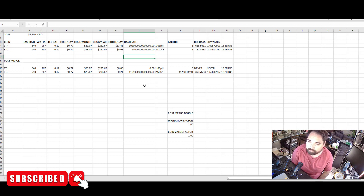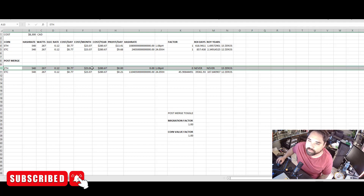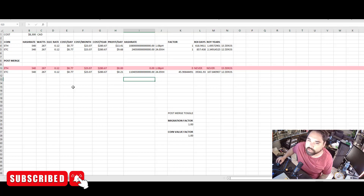Let's say the merge occurs. The hash rate, watts, and electricity rate stay the same on this hardware. Profitability on Ethereum becomes zero — so you'll never ROI on ETH mining. That's a moot point. You're going to have to mine Ethereum Classic instead.